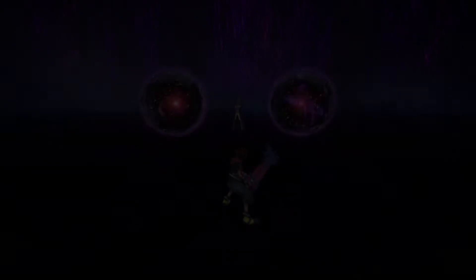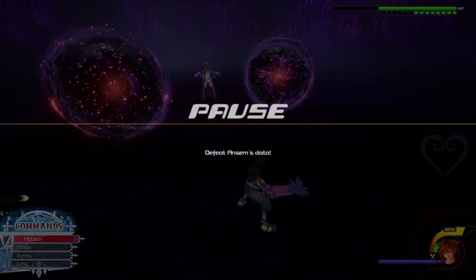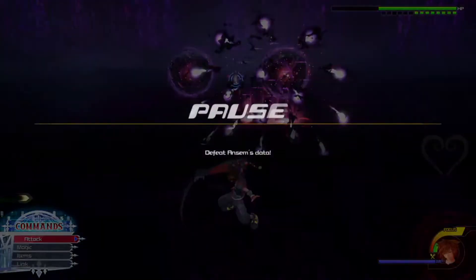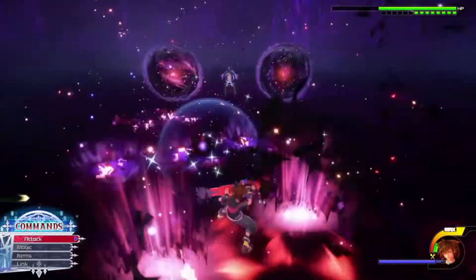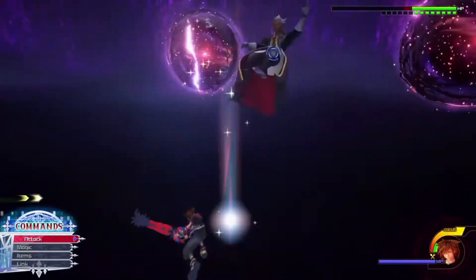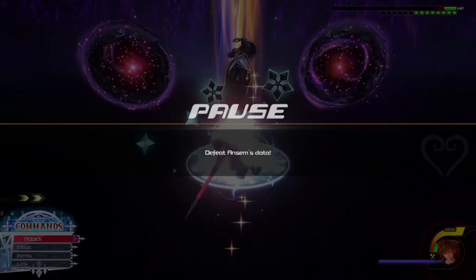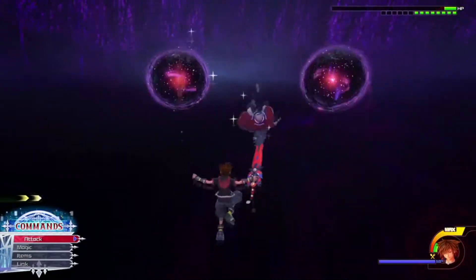Now we're going into a different phase. He summons these weird dark balls, and one of them is going to shake. As soon as they start to shake is when you want to guard. Keep pressing guard when you see them shake — they're going to do it four times. You can dodgeball and get an opening, or you can air step towards him. Don't air step too early after the fourth shot because you might get hit by one of them.